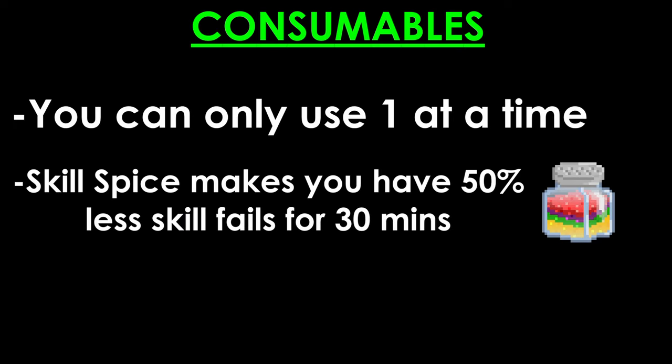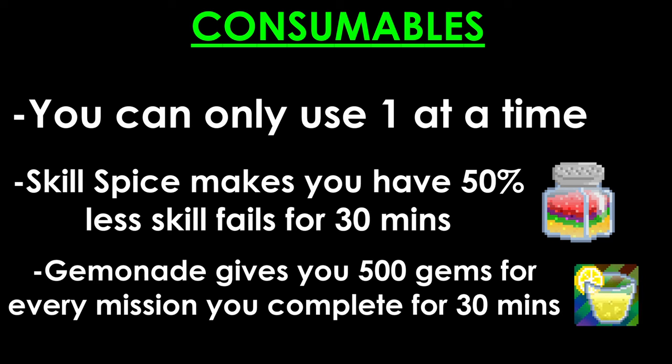Now let's look at the consumables — you can only use one at a time. Skill Spice makes you have 50% less skill fails for half an hour. Geminaid gives you 500 gems for every mission you complete for half an hour. Both are excellent options to use during Startopia. That was everything. Have fun traveling through the galaxies on your own terms. Enjoy.